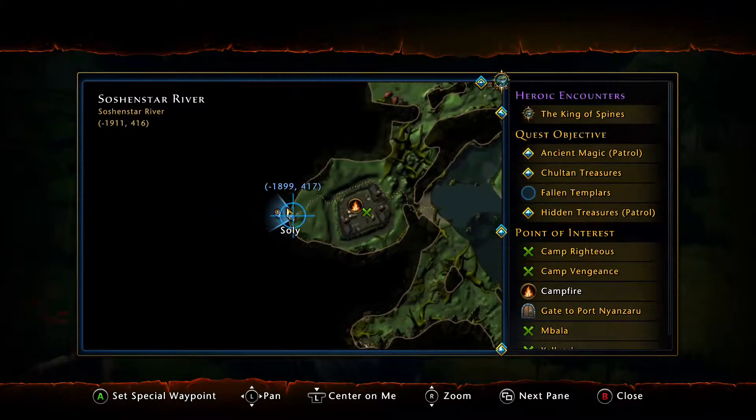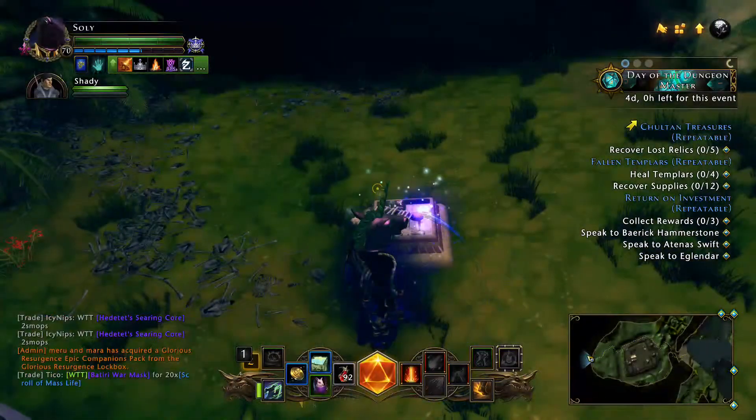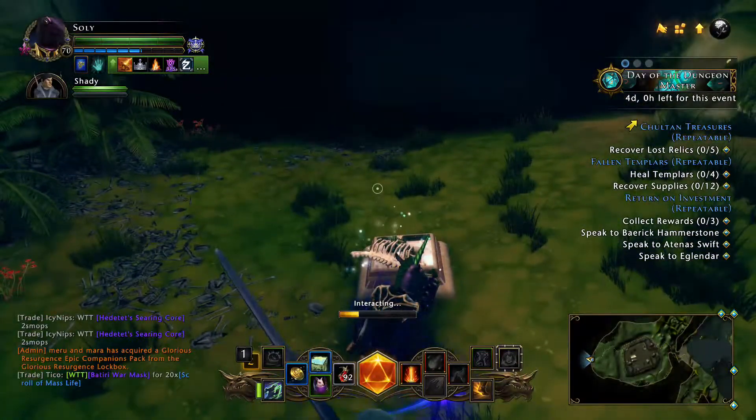The lure location where you spawn the boss is actually in the back of this camp, as you can see here. So let's kill it quick and see what we can get.